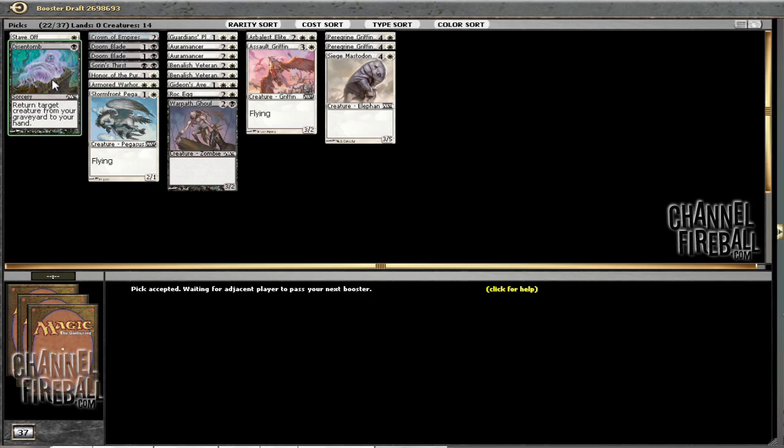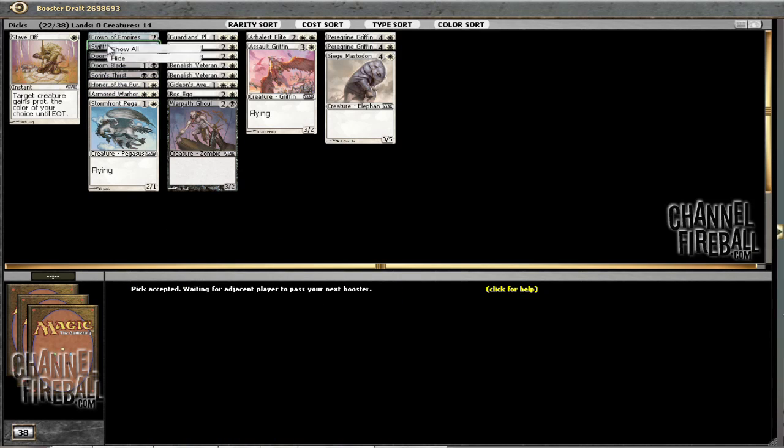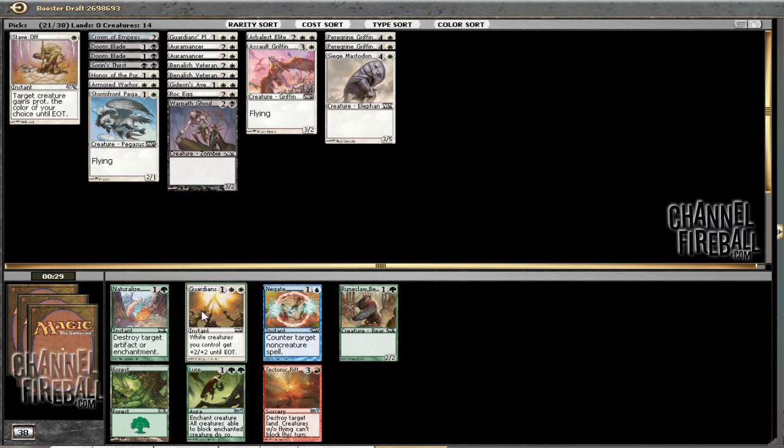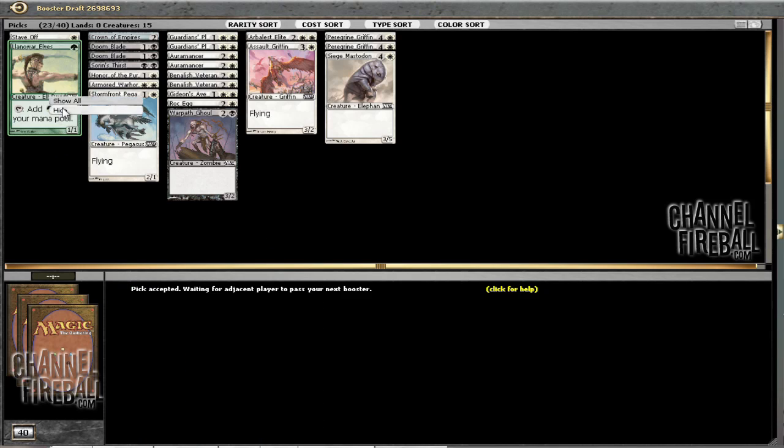Things aren't getting better. This draft is not going well. I guess I'll take a Disentomb, though I do not intend to play it. I'm probably playing that Bloodseeker now that I think about it. Not playing Devouring Swarm, though. I don't really want to play Swiftfoot Boots, but I guess I might — it's also a decent sideboard card against a really removal-heavy deck. I guess I'll take the Guardian's Pledge, though I'm not gonna be playing it. Not playing three of those, and Lion of Realms is a pretty nice one. Seems like someone should have been green this draft — possibly me. Possibly gonna play against the green player and just die.